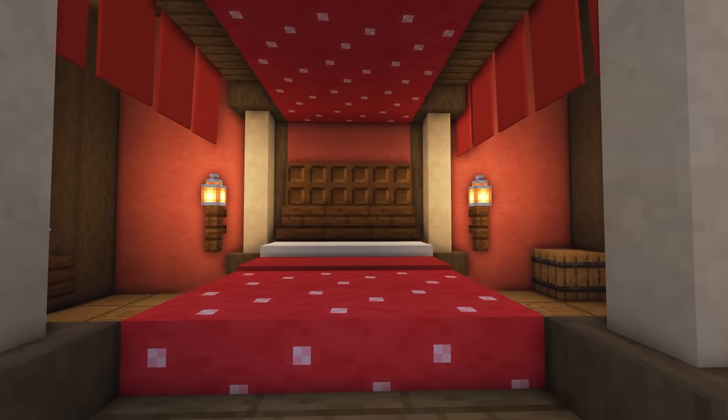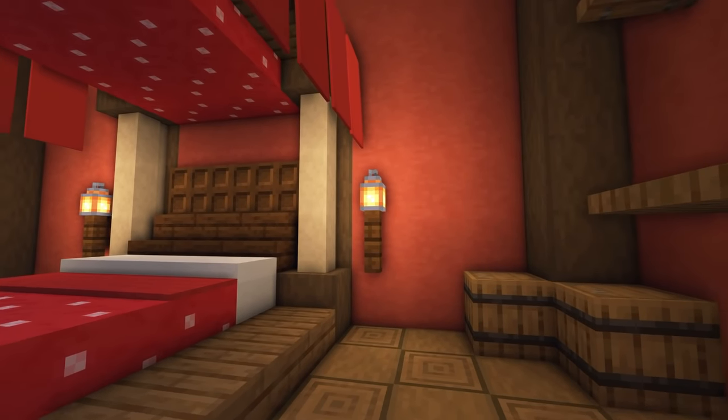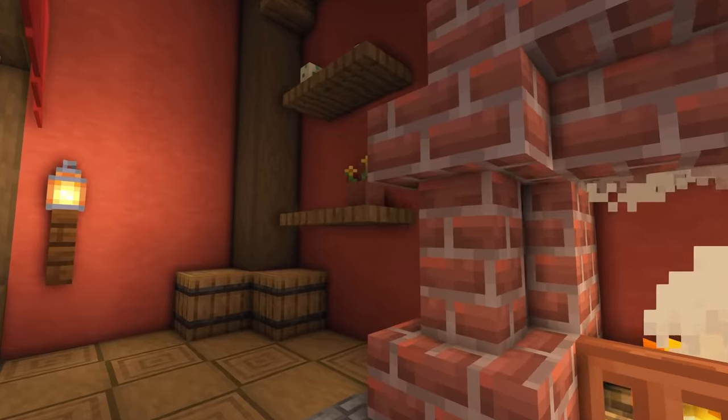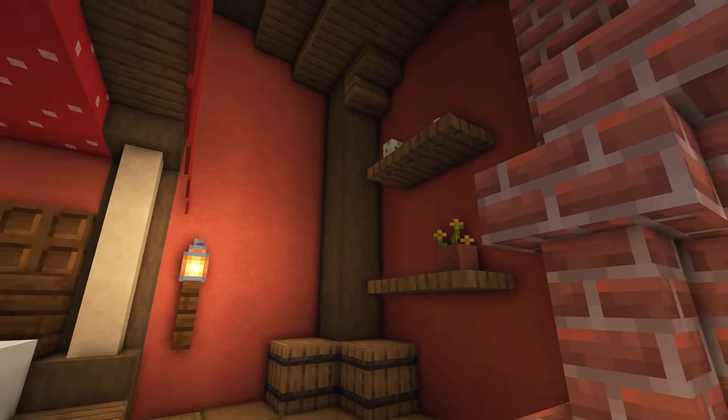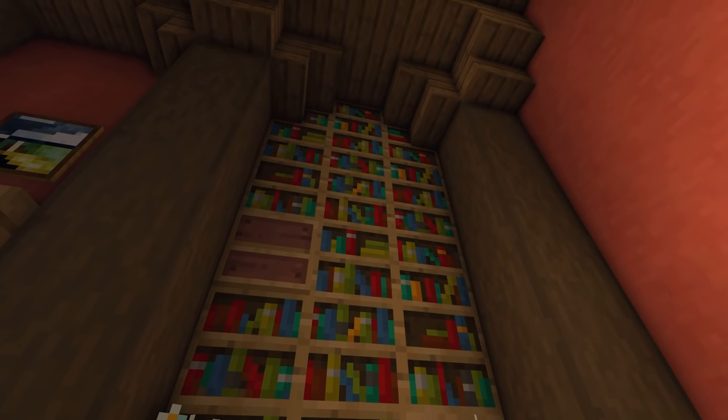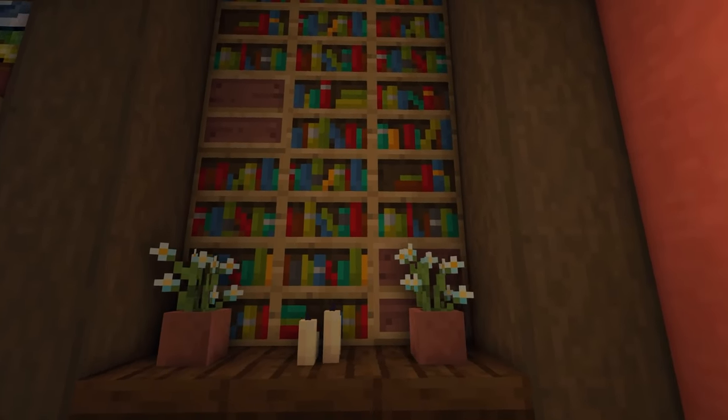We've got some nice lighting at the side of the bed — just a simple fence and a lantern, which looks really cool. To the other side, there's a little storage area with some shelves. And over here, there's a bookshelf in case the king or queen want to read a book before bed.